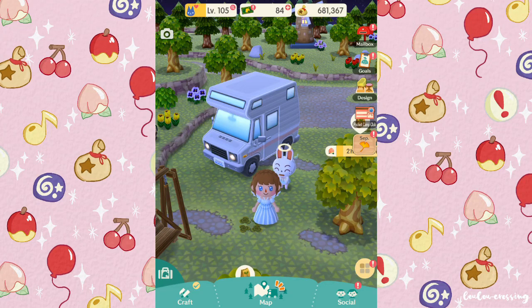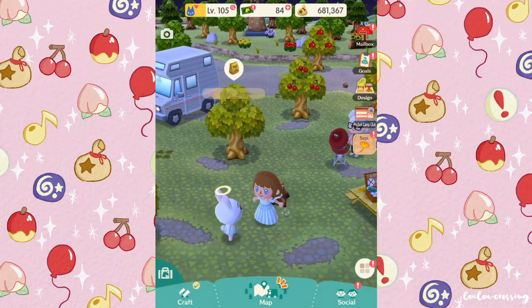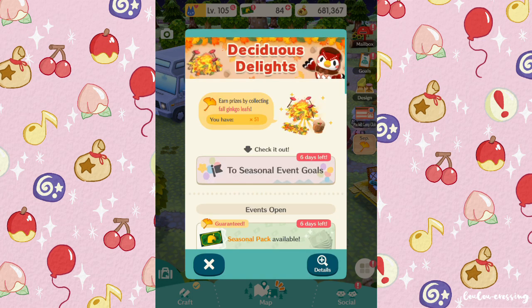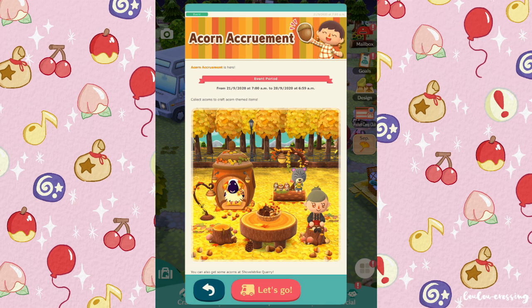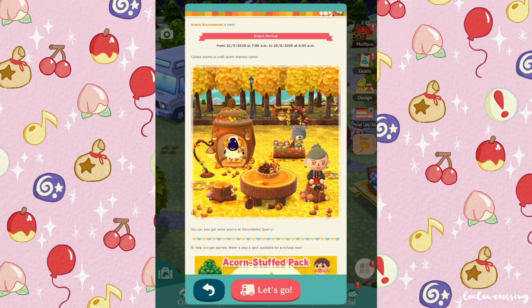Hi everyone, welcome back to another Animal Crossing Pocket Camp video. I know I don't usually record at night, but it's actually night time right now. Today we're going to be celebrating this new event where we collect acorns. This is a Gyrodite event, but the Gyrodites are actually acorns for the Deciduous Delights event - acorn accruement - where we collect acorns to craft acorn themed items.